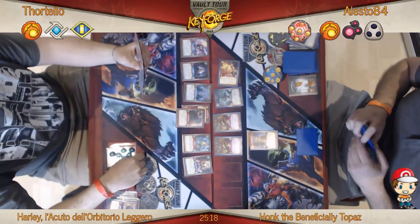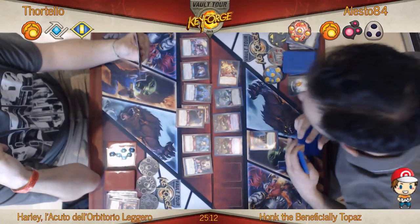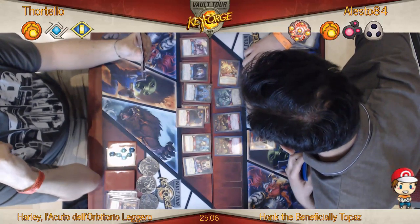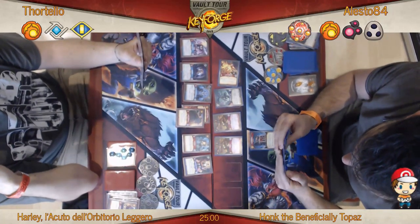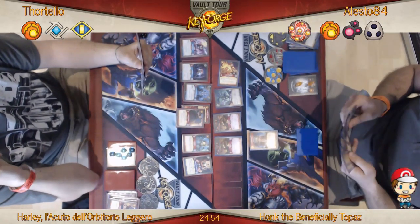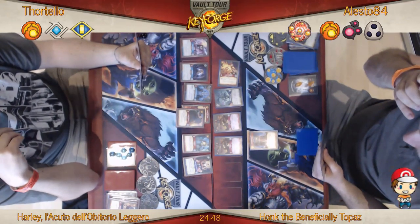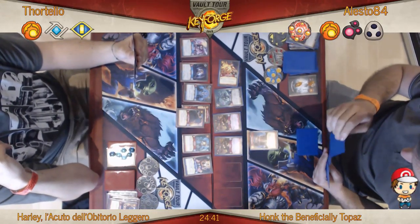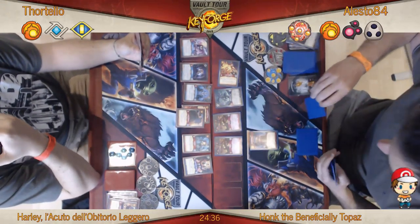Alesto gets down a Lomir Flame Fist — if your opponent has seven Amber or more, they lose two. He's put his opponent down from eight to six, so Fortello is still on check, albeit only just. Traditionally Brobnar are not great at making your opponent lose Amber. Burn the Stockpile — if your opponent has seven Amber or more they lose four — would have been a better card here, but it wasn't in hand.